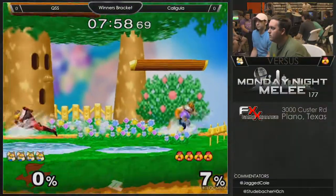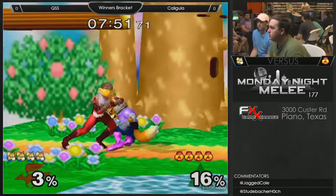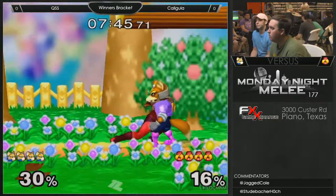I wonder how good that is, because it's not a lot of room for Sheik to sort of cultivate her space — it's more for Fox to be able to run around. But let's see what Jimmy can get here. Let's get the chain grabs going. Tech chases. Oh, he drops it.